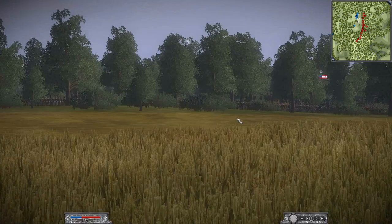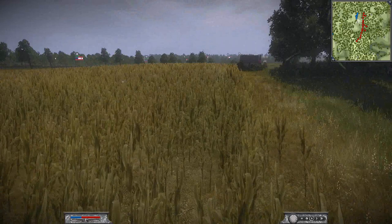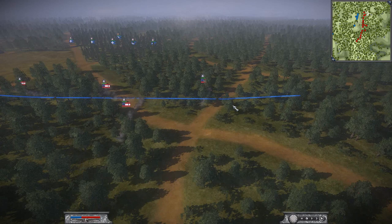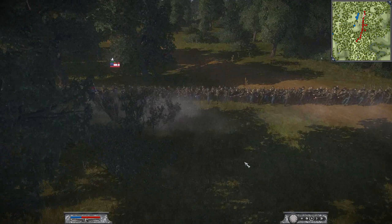Look at this epic field right here — Union troops are going to have a tough time crossing this cornfield, and you are definitely getting closer to my position. Once again going to be fast forwarding, and I'm actually going to be extending my flank here, seeing that he's going to be pushing me pretty hard on the right flank. I want to make sure I have a secure right flank so I don't have to worry about it later in the battle.